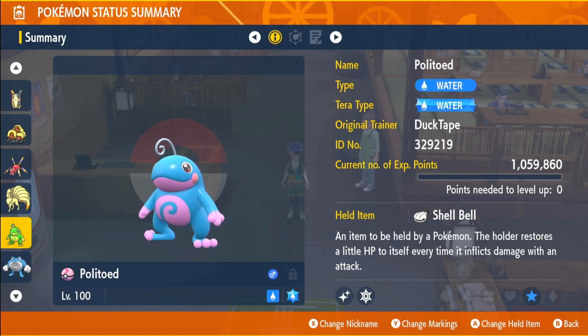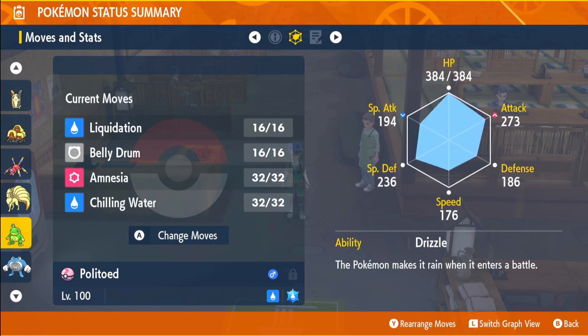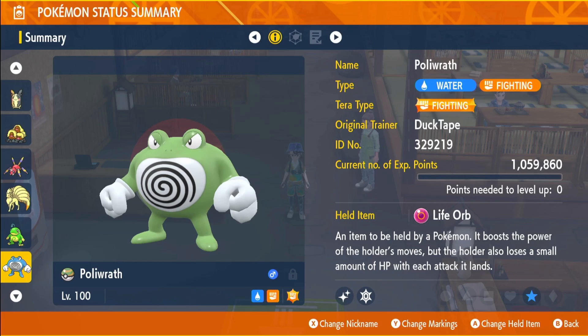We have shiny Politoed with the Water-type Tera and the held item Shell Bell, EVs in HP and Attack, Adamant nature, max IVs in everything except Special Attack, the ability Drizzle, and moves Liquidation, Belly Drum, Amnesia, and Chilling Water.